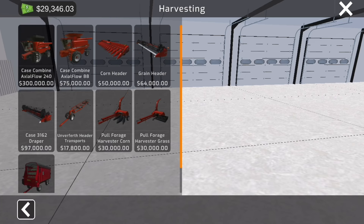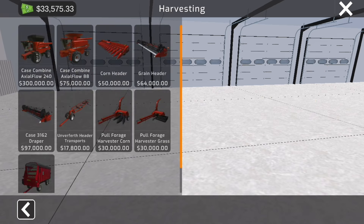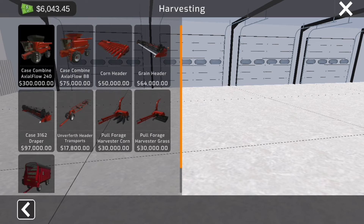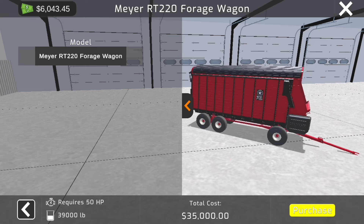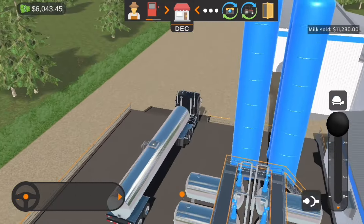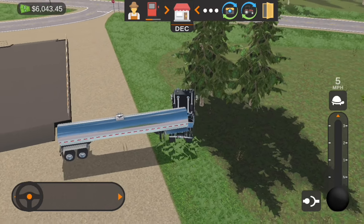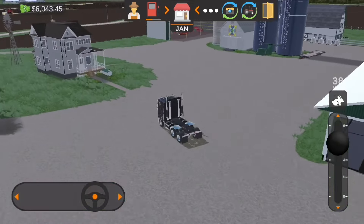With that we will be able to purchase our two-row forage harvester. Now, is that going to take forever? Yes, but we'll do it because we need to feed cows. Also with that, we are going to need a forage wagon which is 35 grand, and we don't have 35 grand yet, so we're gonna have to wait a little bit. We need about 30 grand more. Hogs will be selling pretty soon, then we'll be able to afford that and get that rig going.